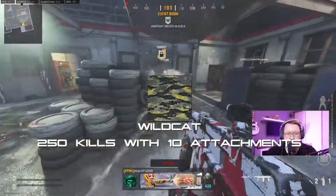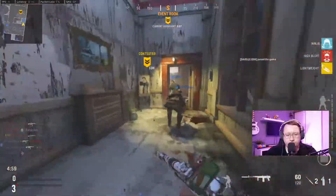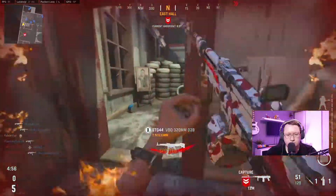Next up we have Wildcat, which requires 250 eliminations with any 10 attachments equipped. Simply as soon as you've got 10 attachments available for the weapon, bang them on and keep going after the other camo challenges, and this one will get done along with the others.